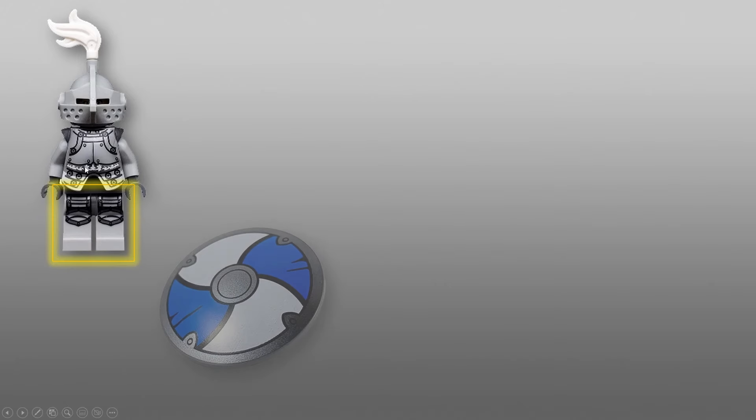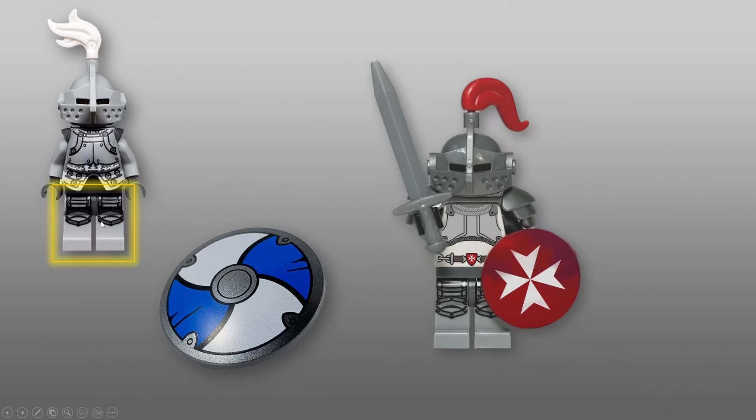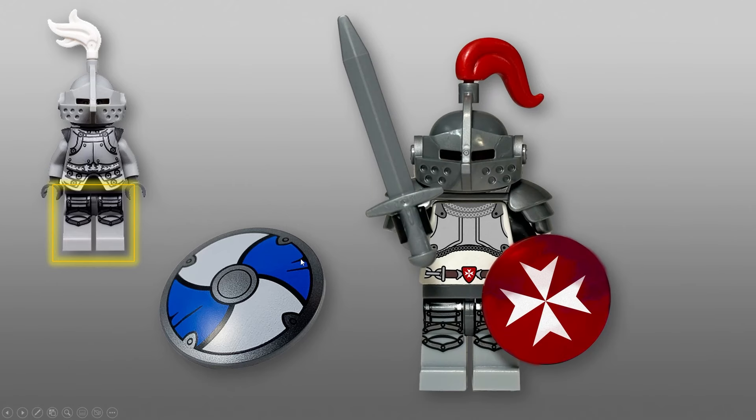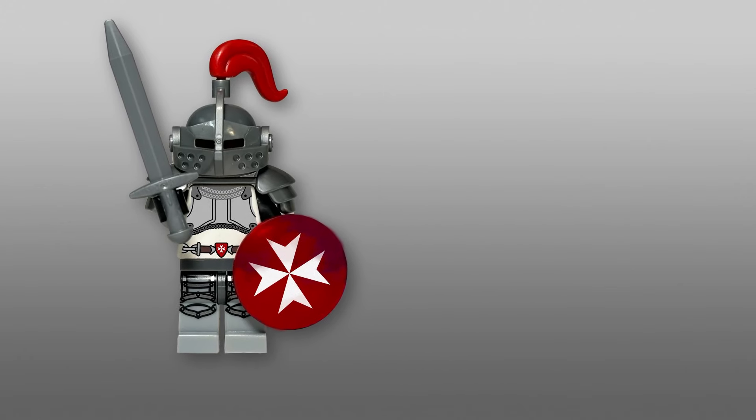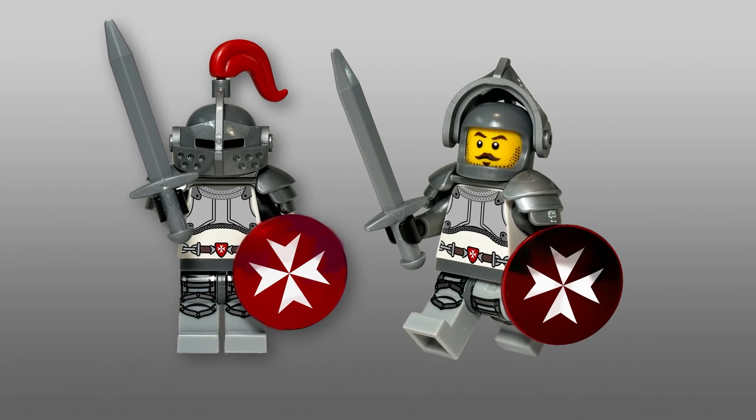Next up we have an armored knight. Starting off with this knight from the collectible minifigure series, we think these legs work great. In this case we wanted to use a round shield to add some variety to the triangular shields we typically use. You can see we feature a strong chest plate here, a belt featuring a prominent red and white Maltese cross, and again the round shield we think works really well with this design. Here's another view of him running into battle — the touches of gray, the different shades of gray, we think work really well for this faction.